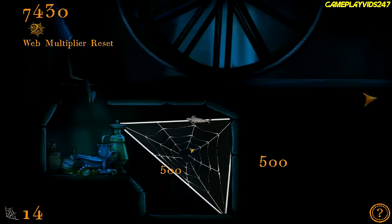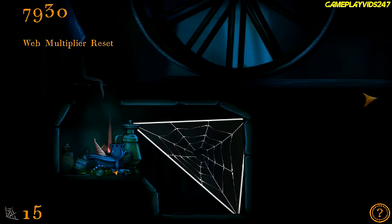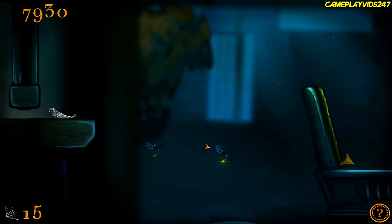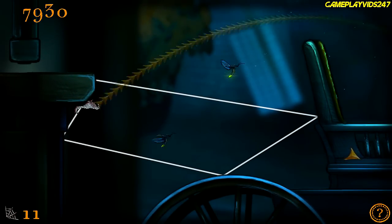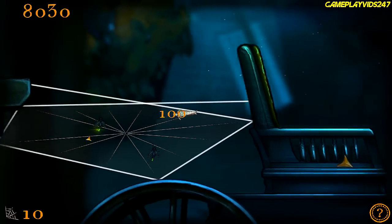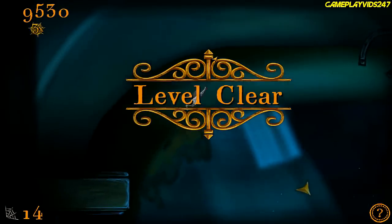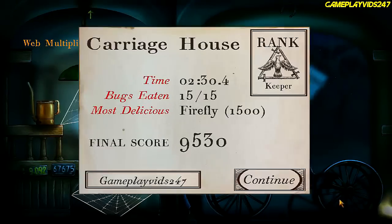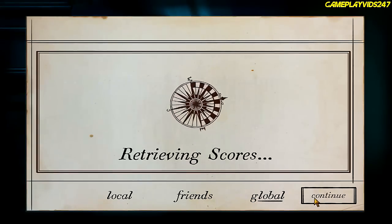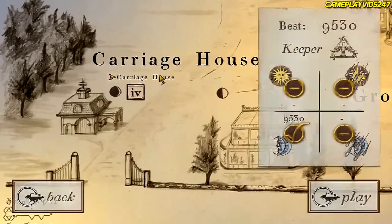Set off the cricket — just ate the cricket. There's some hidden treasure down here. Very interesting. Set this up — there we go. Level clear. That's all she wrote for this level, guys. Let's get out of here. We did it. So carriage house is now completed.